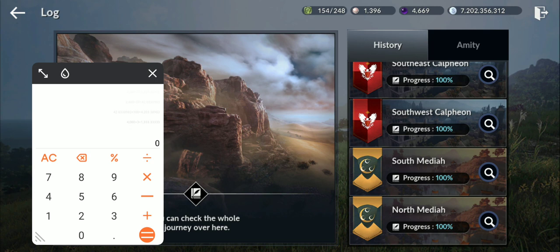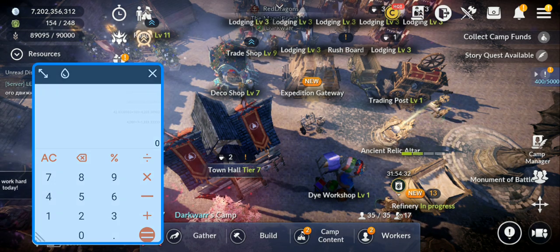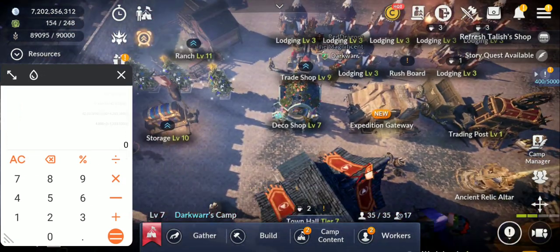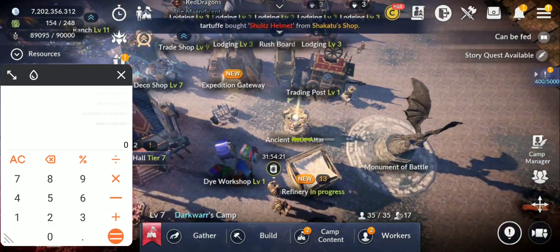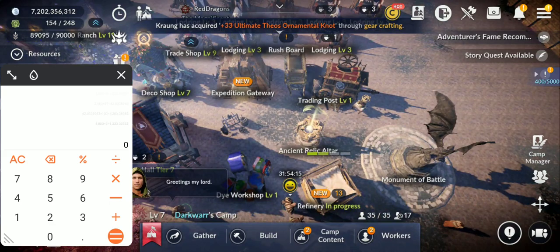I'm back — I managed to clear all the main story: North Mediah, South, everything — all main story clear. I'm going to show you all that I got, plus convert it all to silver. Since we have the new awaken enhancement, we'll also see how many pristine enhancement stones we can get. It took me around three and a half to four days to finish and reach level 60.